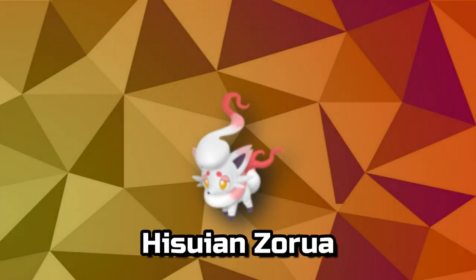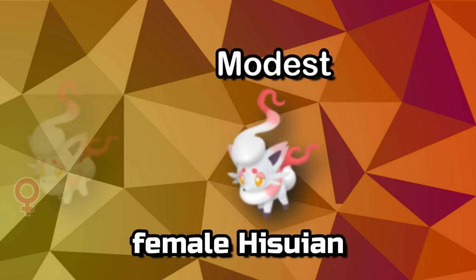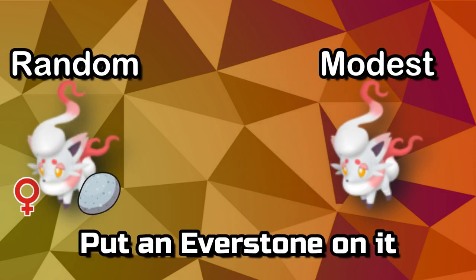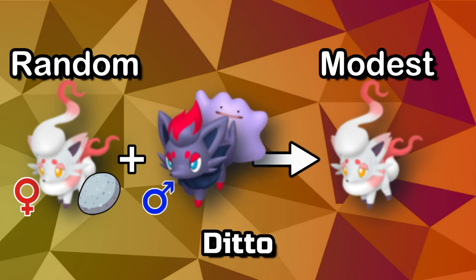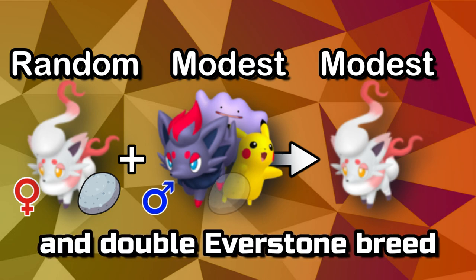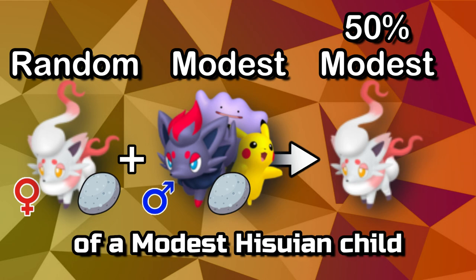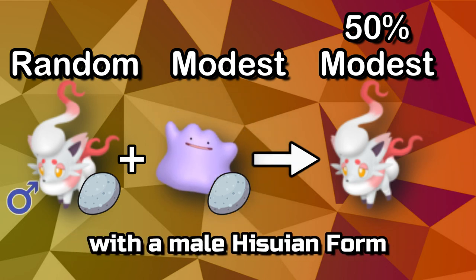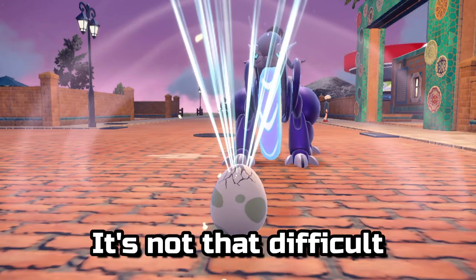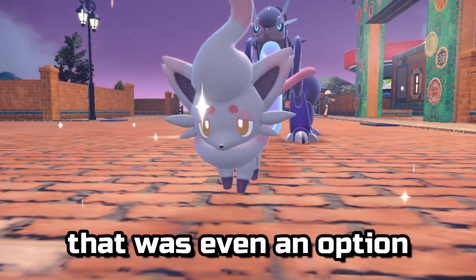If you want a Hisuian Zorua with a modest nature, just get a female Hisuian with any nature, put an Everstone on it, and then catch a Unovan Zorua, Ditto, or other compatible Pokémon with modest nature, and double Everstone breed with the 50% chance of a modest Hisuian child. The same method works with a male Hisuian form and a modest Ditto. It's not that difficult, and yet before researching this, I had no idea that was even an option.